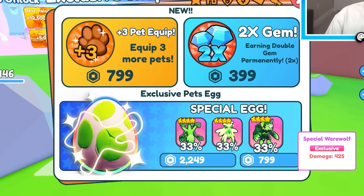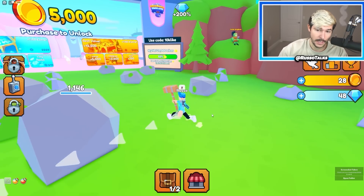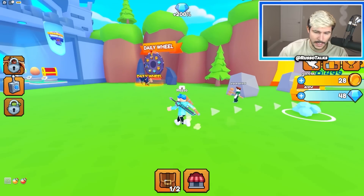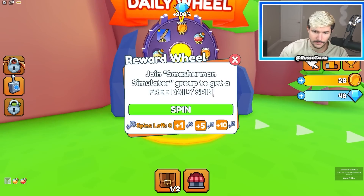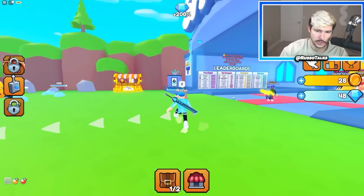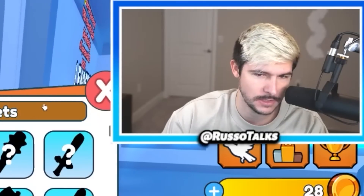Oh my gosh, this exclusive shop is looking pretty sick. I was going to play this without spending any Robux, but then I looked at the exclusive shop. The daily wheel is moving — that's actually sick. It shows you all the different boosts you can get, and you can spin it for free, but you have to join the group. And then here's a shop, there's a golden machine and a collection machine, just like Pet Sim — every game has it. Then we got leaderboards.